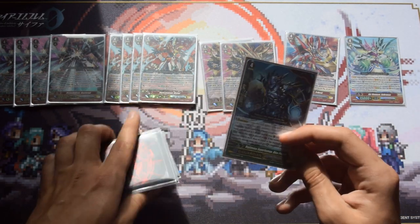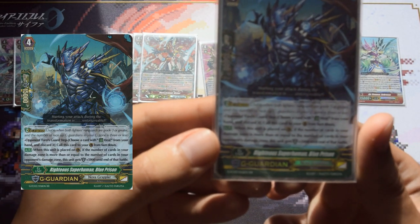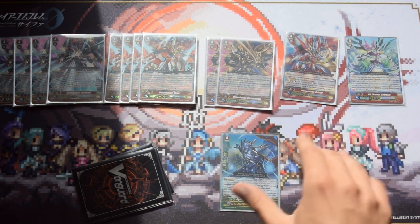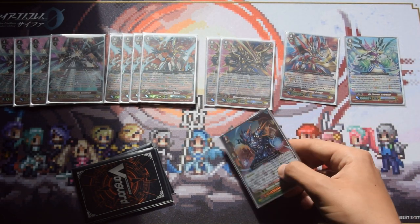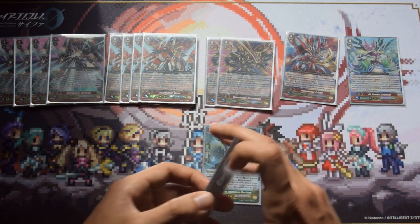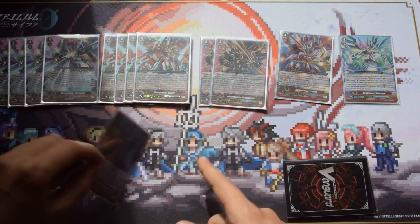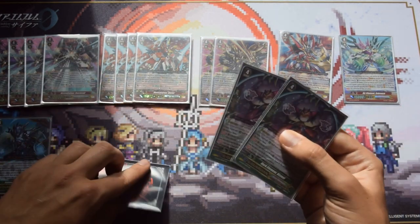First off we have Righteous Superhuman Blue Prison. When you guard with him, if you have more or equal damage than your opponent he gets plus 5k shield, making it 20k total. He's one of my least favorite G Guardians in terms of effect because it relies on the damage count, which I think is less fair than relying on field. But we do run one because the 20k shield can come in really handy, especially if you get rushed early.